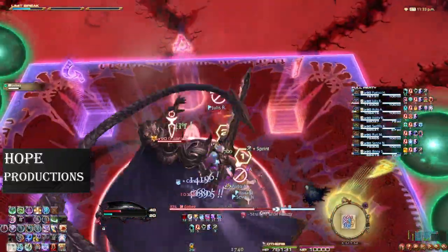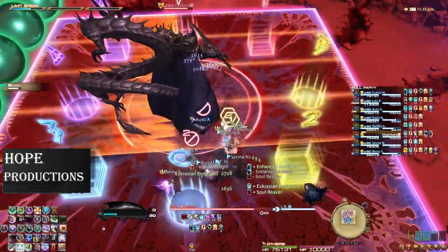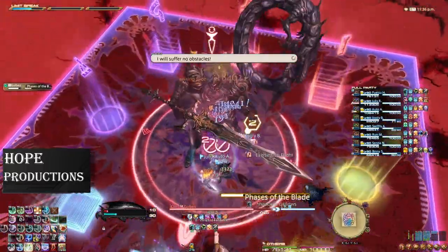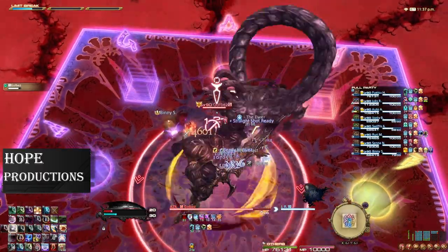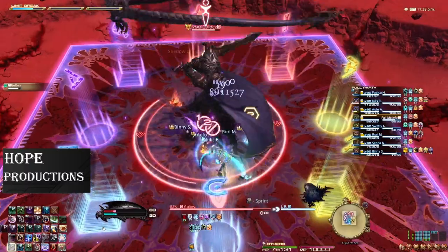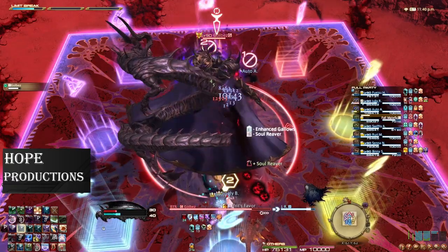Now you have to deal with the east and west clones. This will always force you fully north or south, then the opposite. As you finish the series of dodges, he will cast another Phases of the Blade. This is a simple dodge behind him, then back after the cast bar completes, just like the first time.